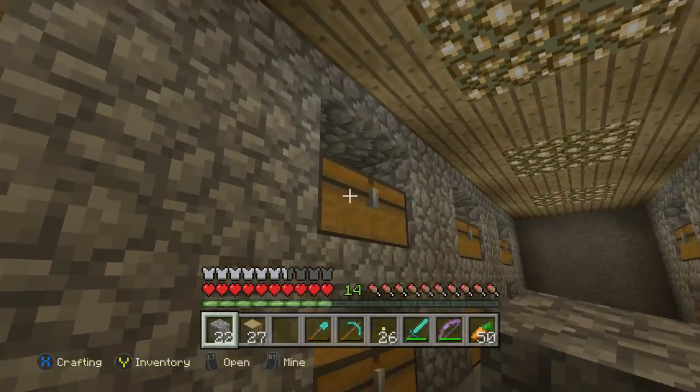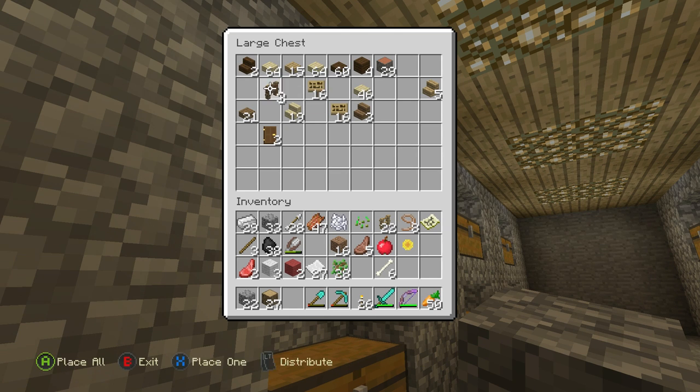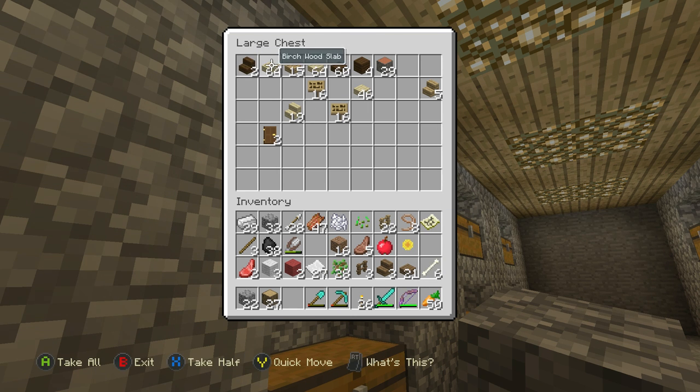Over here in our wood chest, we should have some stuff. Oh, look at that — we have ourselves three spruce fences! That's not gonna be enough, but that's at least a start. We have ourselves three spruce fences, and this is dark oak. I feel like I'm gonna need spruce more than dark oak, so we're gonna go ahead and hang on to all of that. We'll grab the spruce wood slabs as well. Everything else made of spruce comes with us; all the rest of this dark oak stays.